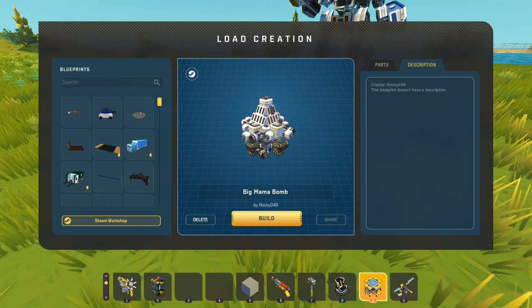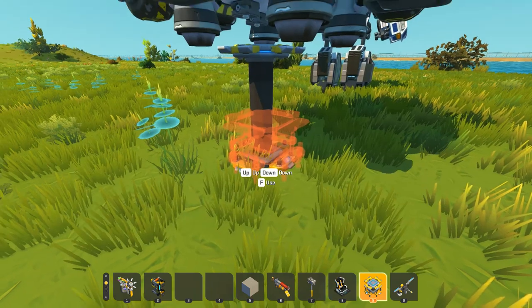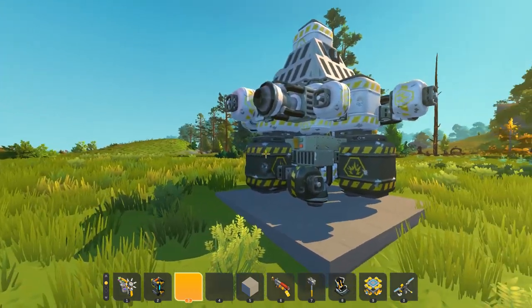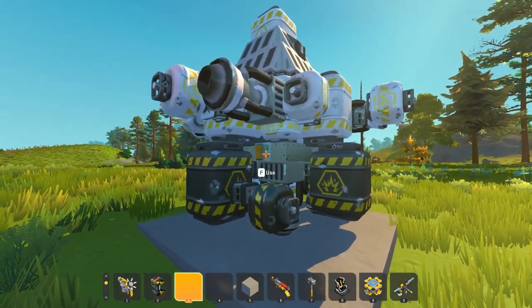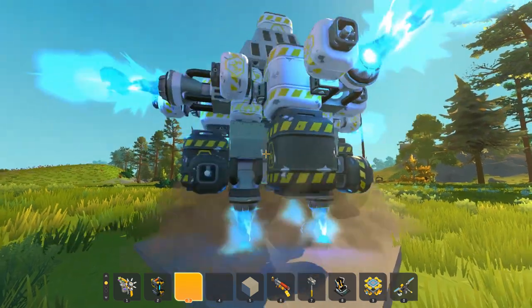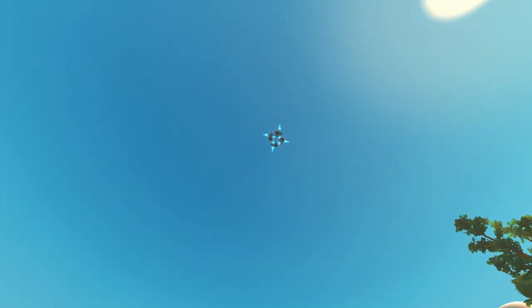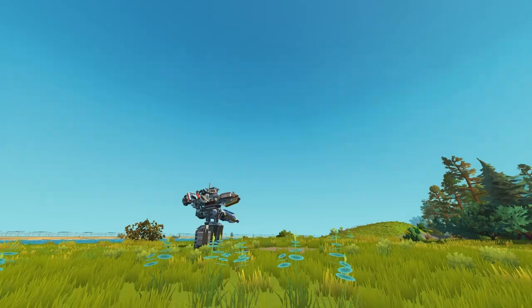This thing looks really armored, but we might have the thing to take it down — the Big Mama Bomb created by Rocky 049. It's a bomb. Here is the first test of the Big Mama Bomb. Let's see what happens. It's spinning really fast, going up. I've lost sight of it — I can't see it. I guess it just went into the air.